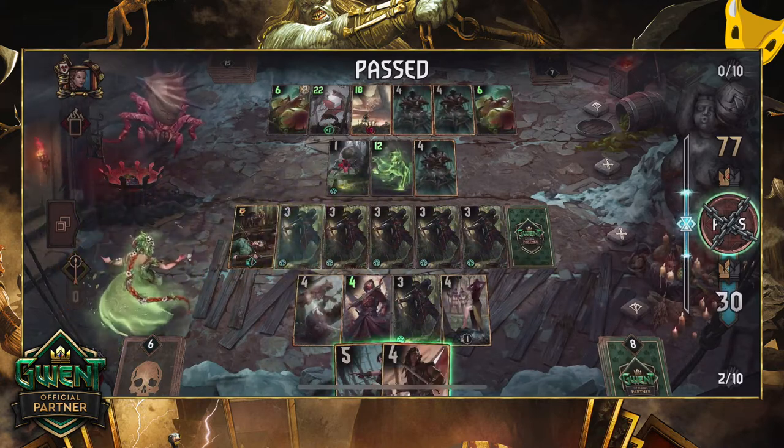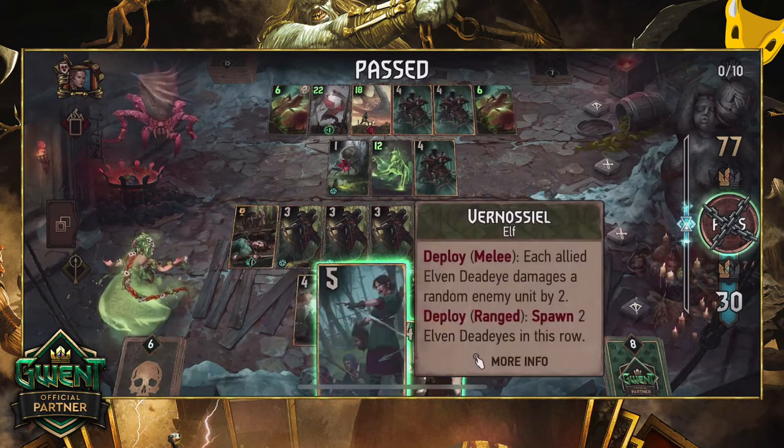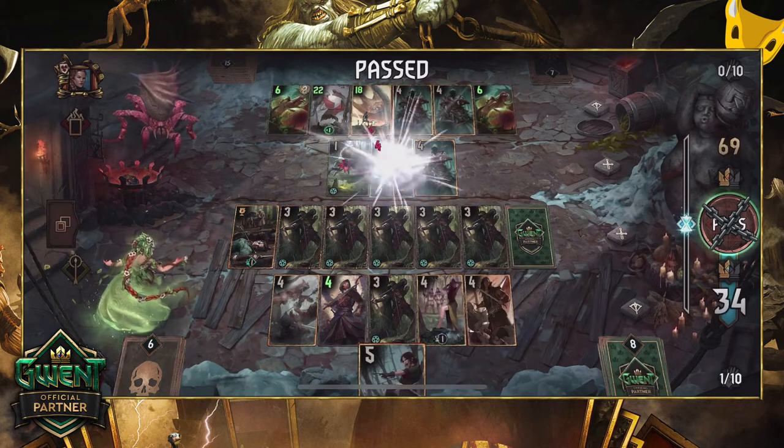Feign Death spawns one Deadeye when played, two more when you play your first Elf, and then another if you manage to kill an enemy with the 3 damage from the Waylay card it spawns when you play your second Elf. And Waylay is also in this deck separately.